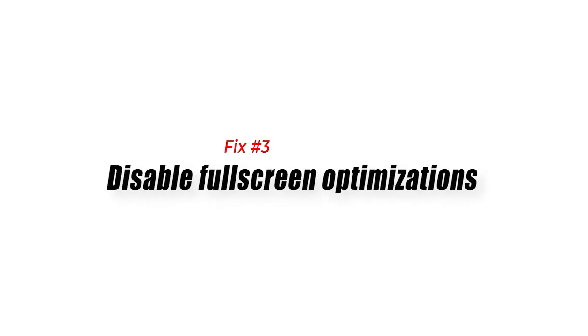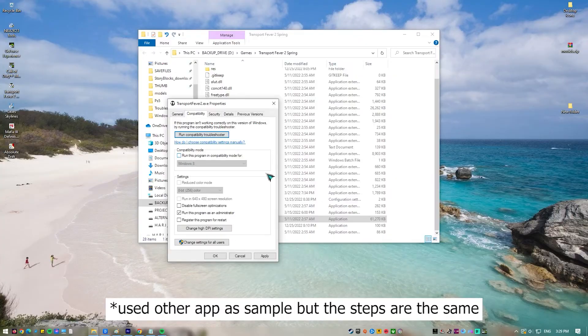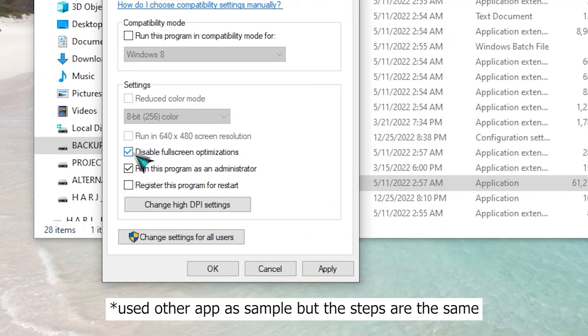Fix number three: disable fullscreen optimizations. If running Valorant as an administrator did not do anything, the next thing you can do is ensure that the game is not running fullscreen optimizations. Head over to the Compatibility tab after right-clicking on the Valorant shortcut. Once you're in the Compatibility tab, make sure to put a checkmark for Disable Fullscreen Optimizations. This option is not checked by default.